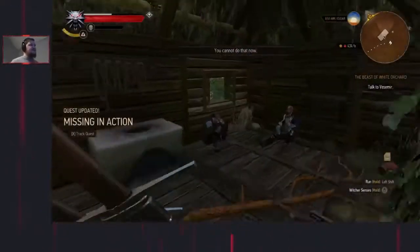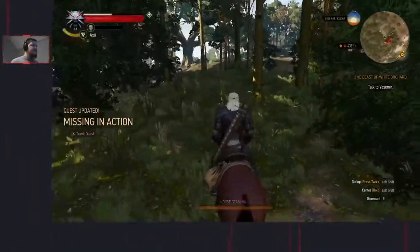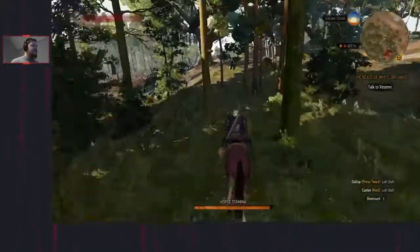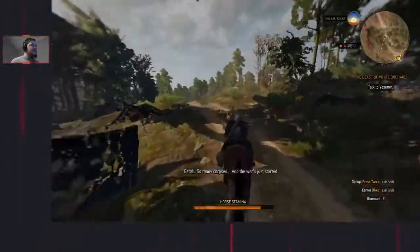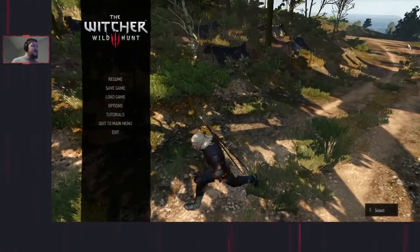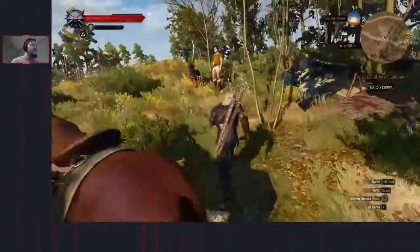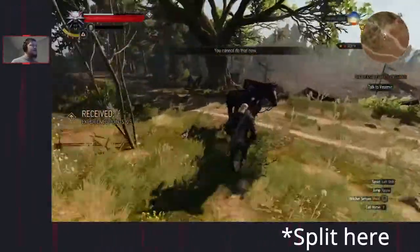Make sure to dismount before the cutscene, because again you'll get the animation of Geralt dismounting. Get back on Roach and ride back towards the road in this direction where you'll see this guy. We talk to Bastion and the person, a Nilfgaardian, who saved him in the battle. We're going to tell him where they are - I found Bastion, tell him we found him - and that completes the Missing in Action quest.